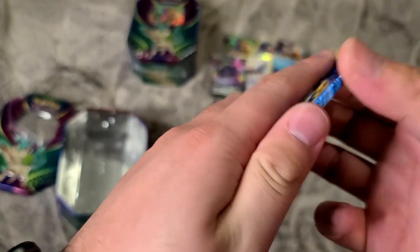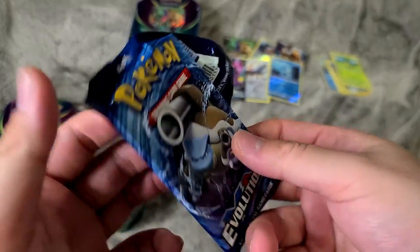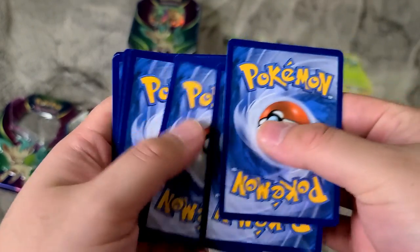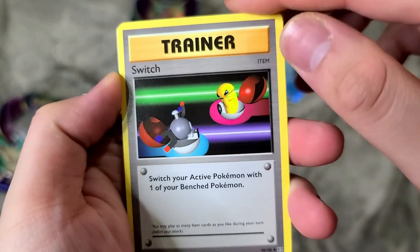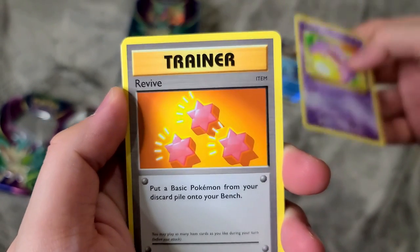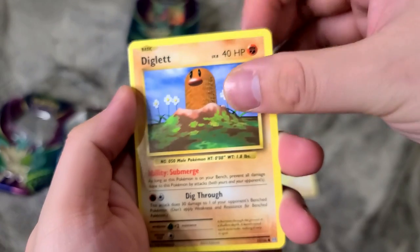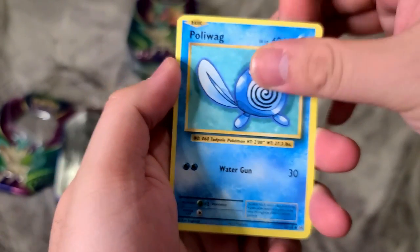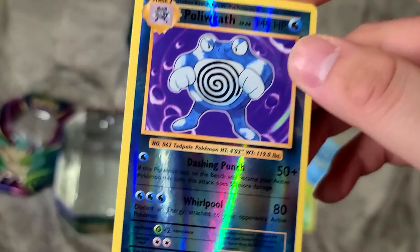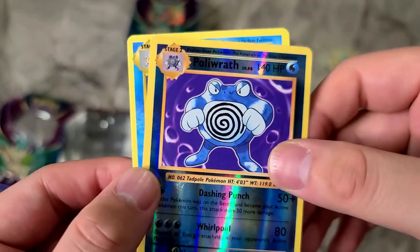Last — Evolutions pack. I usually save the Evolutions pack for last because that's mainly the reason why I bought these tins. Switch — oh, this card is really nostalgic. I remember having this card when I was like six years old. Koffing, Revive, Machop, Voltorb, Diglett, Caterpie, Poliwag. First time I got a Poliwrath — reverse holo Poliwrath, this card is cool. I had a holo Poliwrath before from the original pack but I don't know what happened to it. So this will replace it. And Starmie.